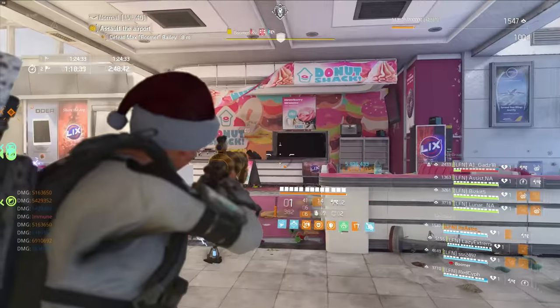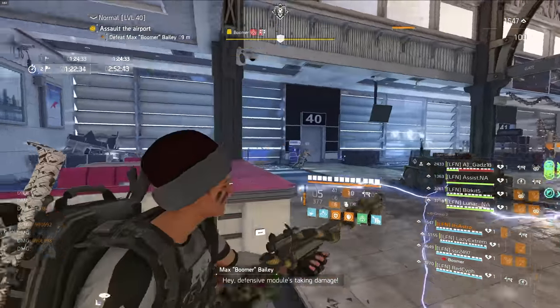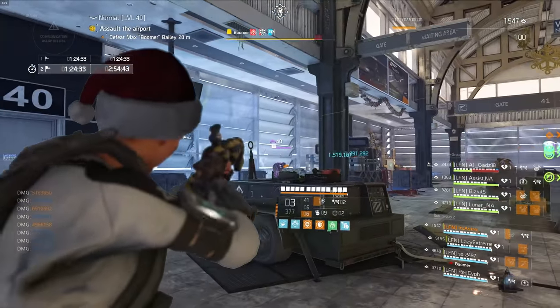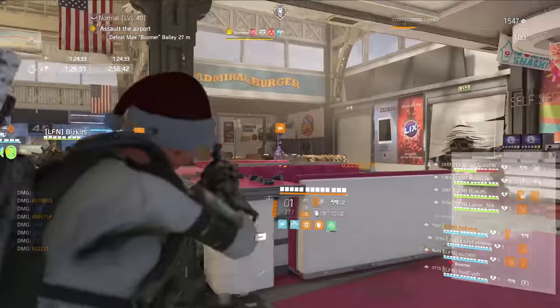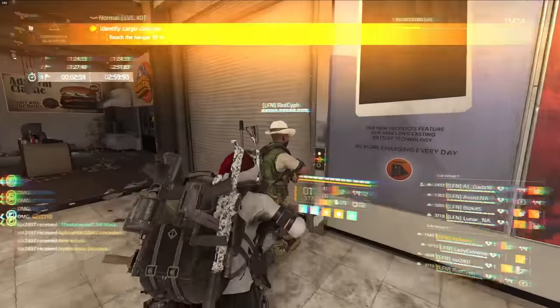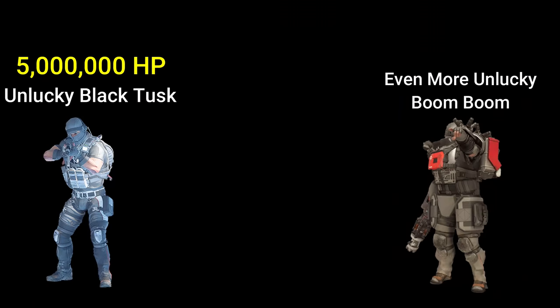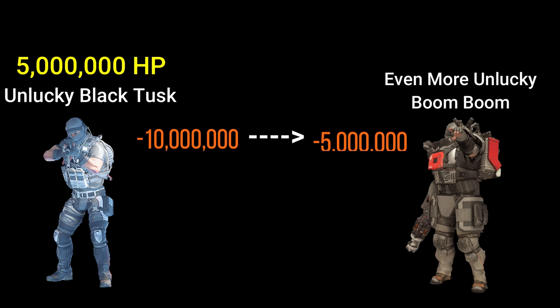If a player continues to kill ads while Boomer is down, then they are taking from the limited damage of 2 armor bars per down. Doing this nets you a loss in damage, as now the damage you could have done while he was immune is gone — essentially making the build useless. Make sure you are focusing Boomer when he is down to not only help with damage, but to also retag him with Negotiators. Regarding the damage transfer of Negotiators, you only transfer the amount of damage dealt to each enemy's true health value. If an ad has 5 million health and you hit it for 10 million, only 5 million damage is actually applied to Boomer. You cannot hit a massive crit and chunk Boomer due to this design.